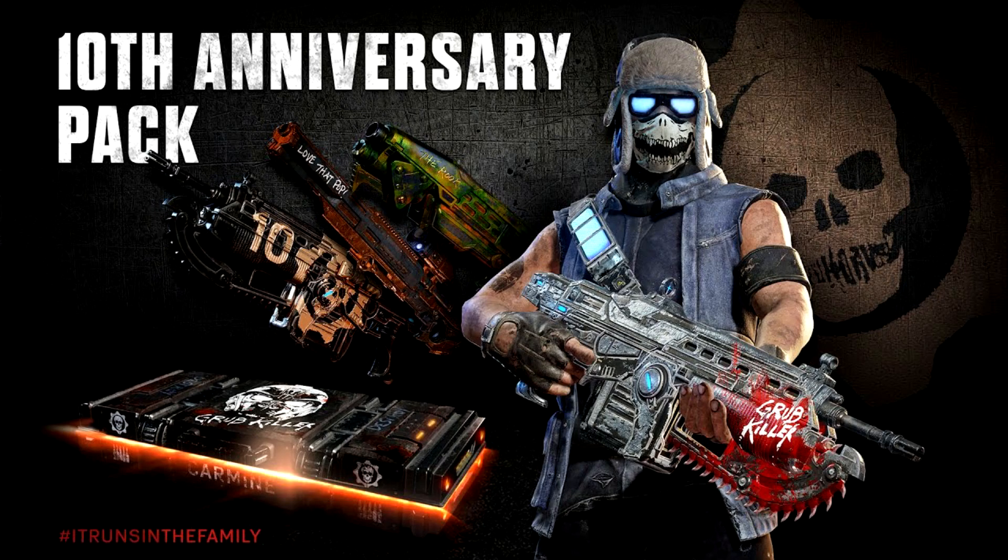What's really cool too is we get a Carmine Family Weapon Skin Pack that comes with an Anthony Carmine Longshot, a Benjamin Carmine Nasher, and a Clayton Carmine Lancer. I can't wait to see what all of those look like when they actually come out.